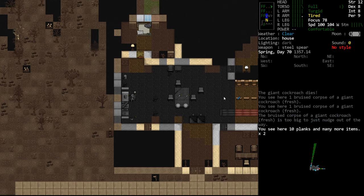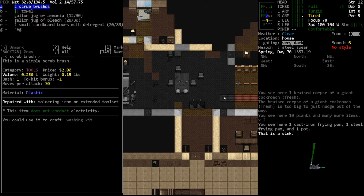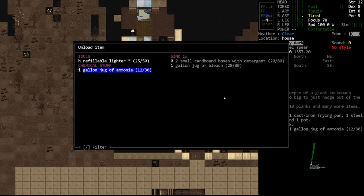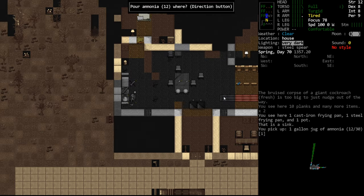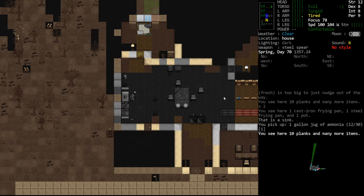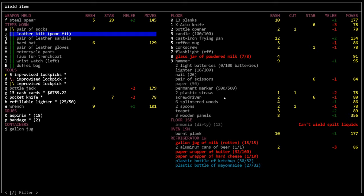You need two things: you need a rubber hose and you need a container. Here is a container - in fact there are two containers. Let's just dump this ammonia on the ground, doesn't matter. So now we have a gallon jug that we can fill with fuel. Secondarily, we need something to siphon the tank, and for that we're generally looking for a rubber hose.